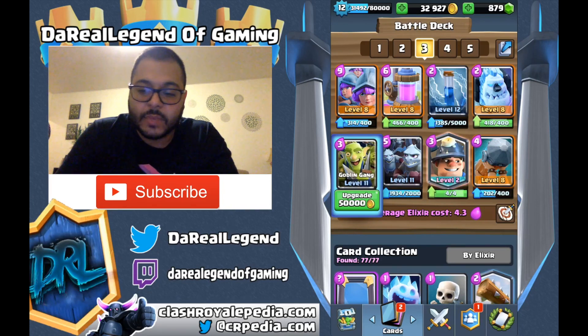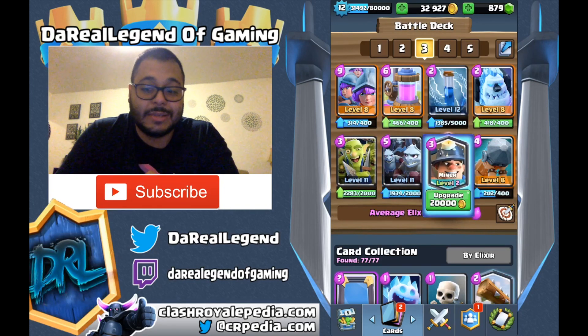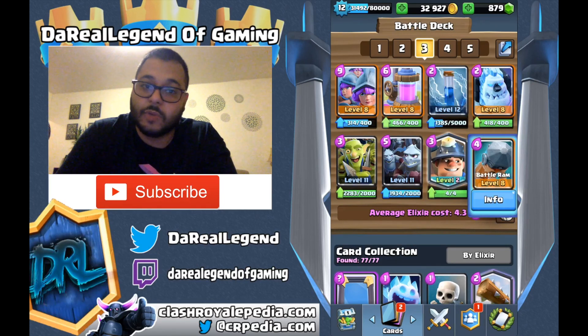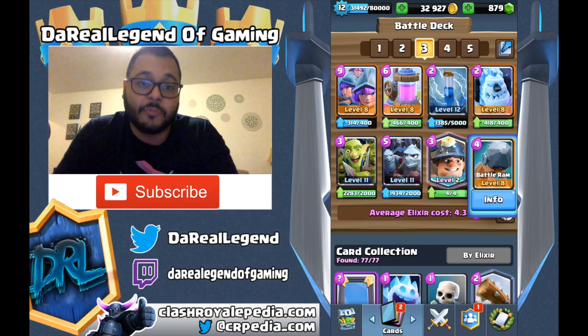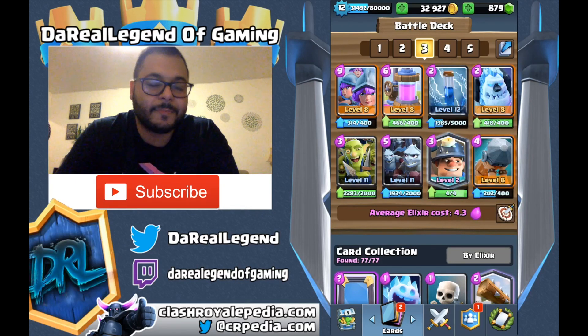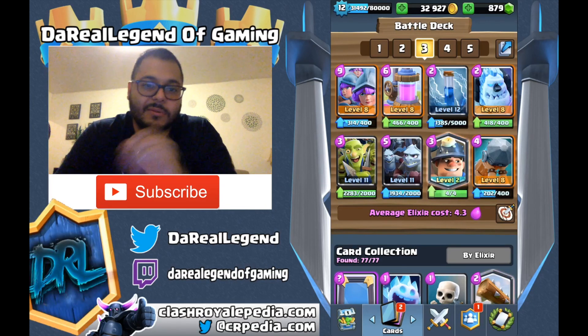And you got the Goblin Gang, the Minion Horde, the Miner — which in my opinion is the most popular legendary right now. I'm not saying it's the strongest, but I think it's crazy popular. You're seeing it in a lot of decks right now because you can really control the tempo with this card. And then you got the Battle Ram — believe it or not, Bridge Spam has kind of died out a little bit, but the Battle Ram is still pretty popular. It's a great card. The two Barbarians are very good right now in stopping those Golems, or if you need to throw it down to aim at an Inferno Tower or a building. Like the Siege Decks, it could help out a bit.